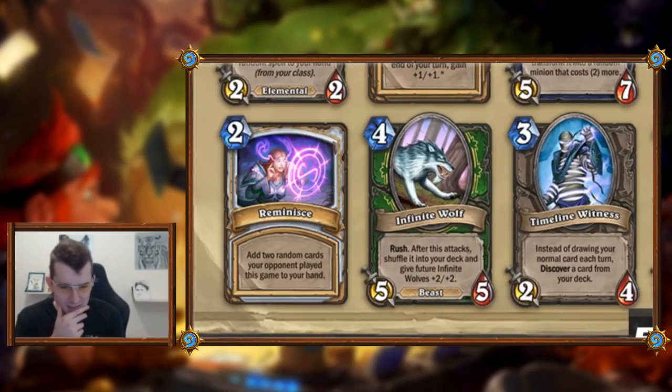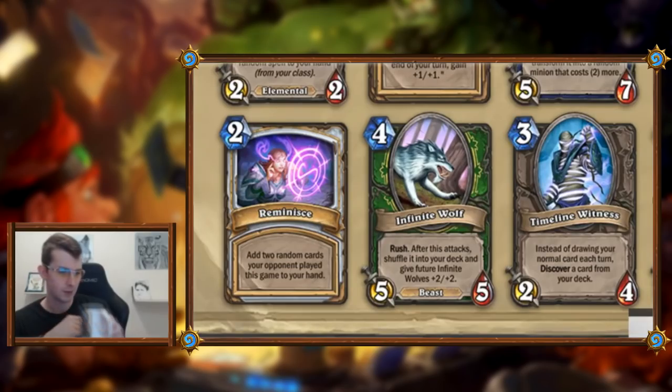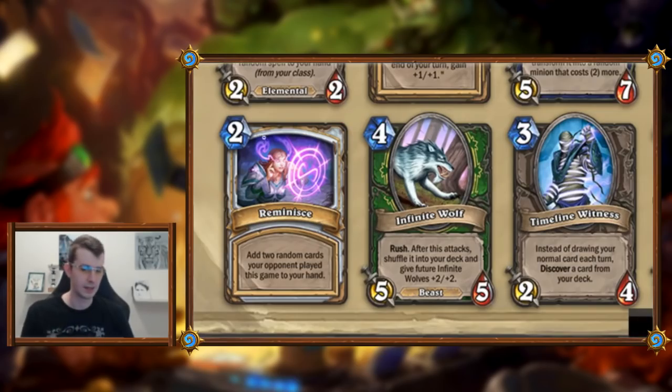Reminisce: add two random cards your opponent played this game to your hand. I'm not sure if I like that more than Thoughtsteal — it is cheaper, but by default you're going to have all the very cheap minions in there as well. I don't think I like this, because the whole point of drafting these cards is going for big value, and you'd have to hold this for a very long time to get good cards on average.